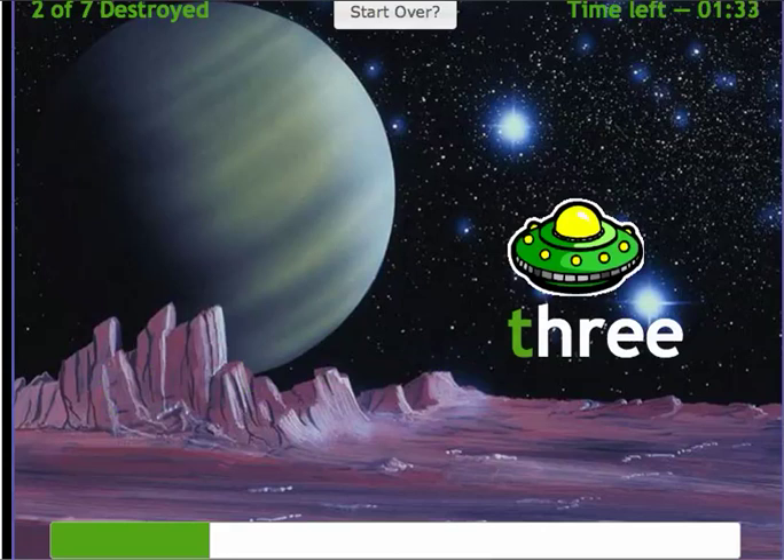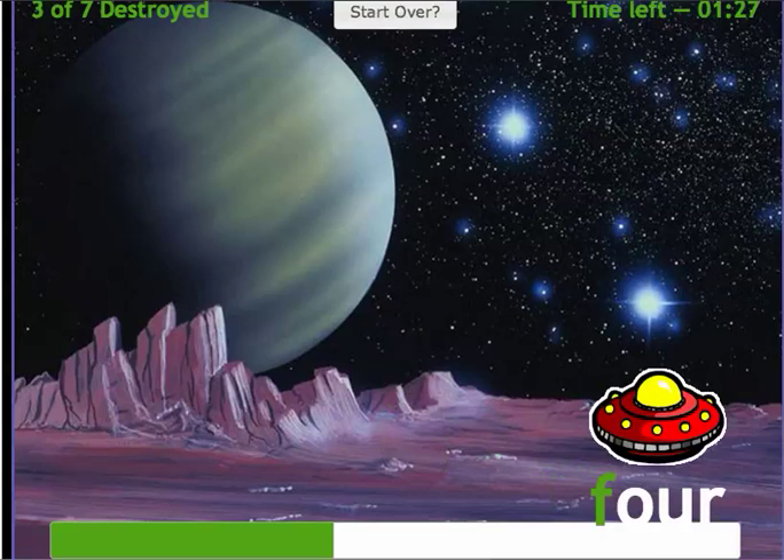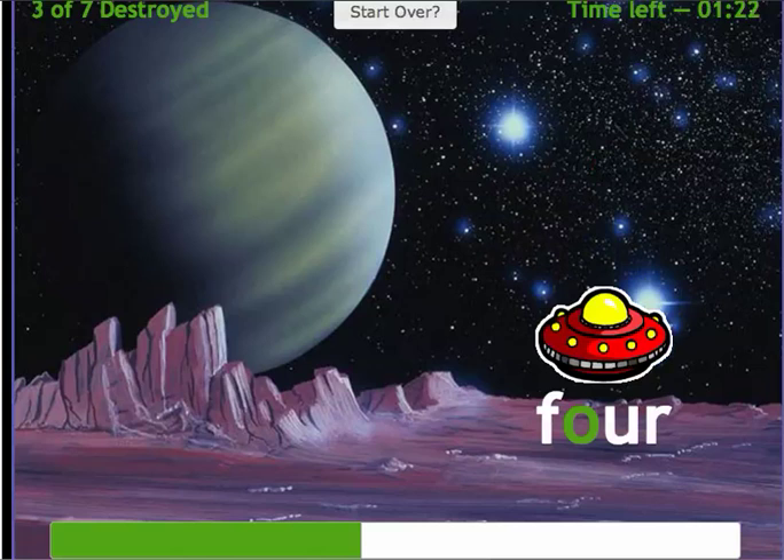T-H-R-E-E. And I'm typing. 4. Let's see what happens if I do one incorrectly. I'm typing A right now — it just stops, it doesn't go any farther. Now I'm going to get on the right track again: F-O-U-R.